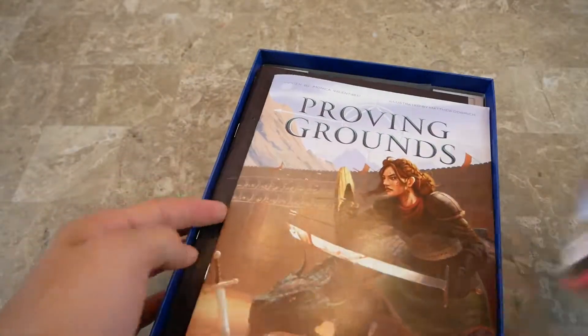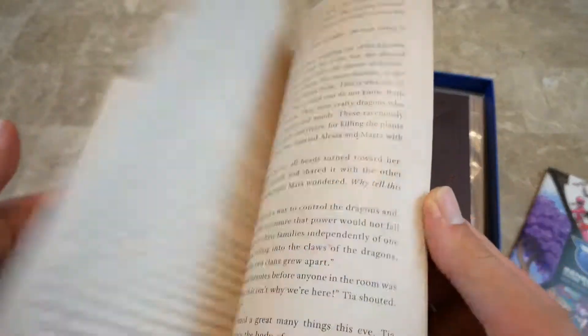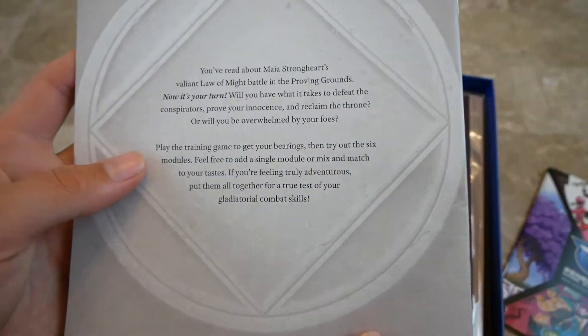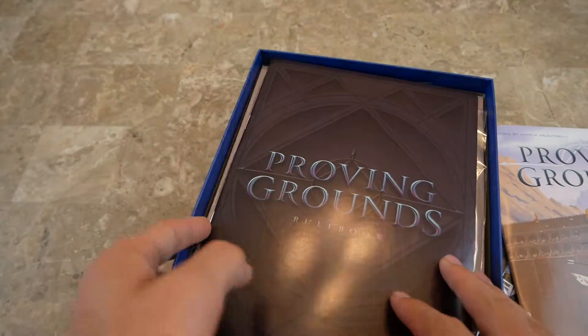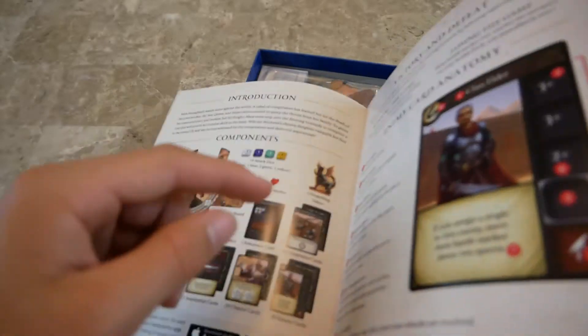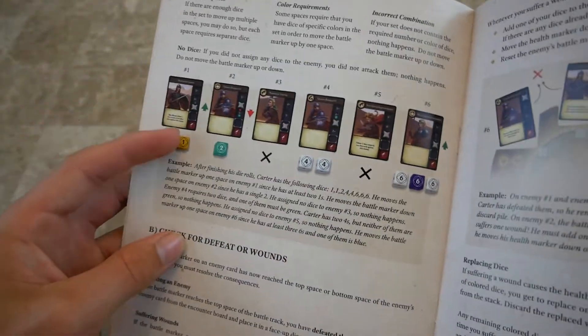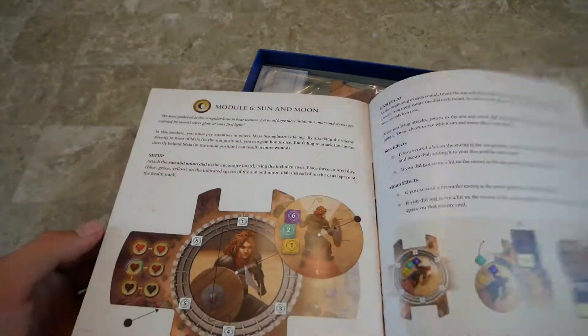It's got good art and it's a UV-coated box. There's a little catalog, and then this is a story — it's a book, which is cool. Then we have a rulebook with all the different things: how to play, diagrams showing what's on the cards, how to set up, the different dice, and some clarifications at the end.